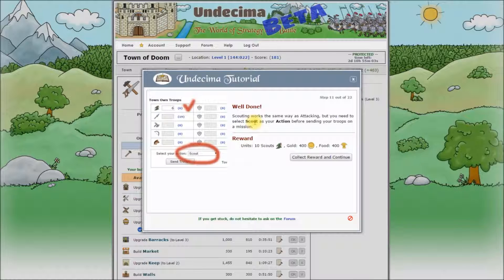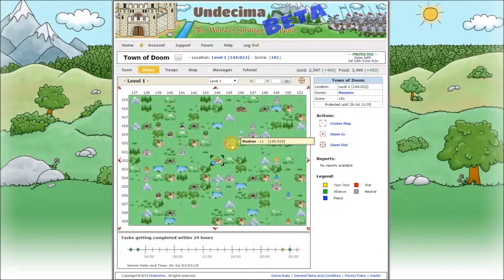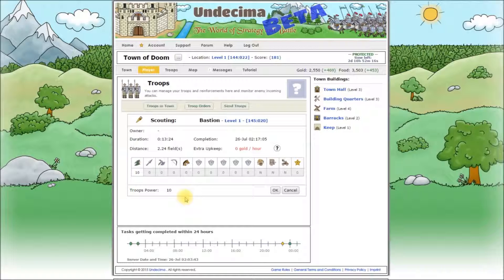Scouting is the same as attacking — all you need to do is to select scout as your action. First collect the reward to get some scouts and continue. Go to your local map, pick any random target and click send troops. Select scout. You can see now that we can scout only with scouts. Bear in mind, all neutral troops will catch some of your scouts, so if you send just one it will likely die without collecting any useful information. But even if one scout survives, the scouting is successful and this one scout will get all available information — the same as a hundred or a thousand would. We are not going to send them now, so click cancel.